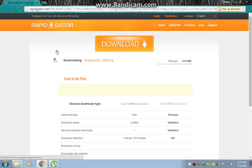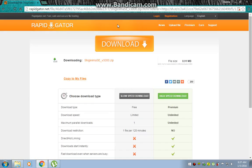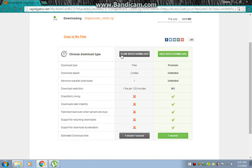Then you will go to the download page. You don't want to click the top option. If you are a Premium user, you just need to click the high speed download. But since I don't have Premium, I click low speed download. You just need to wait for about 1 minute and 1 second.